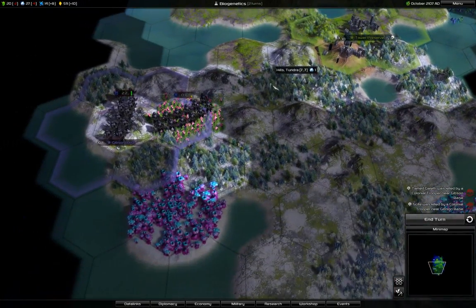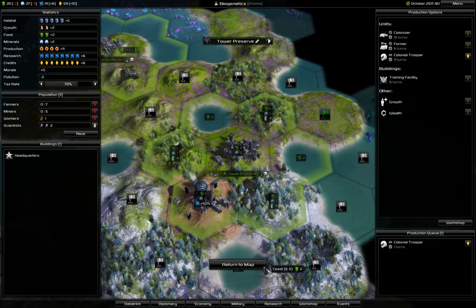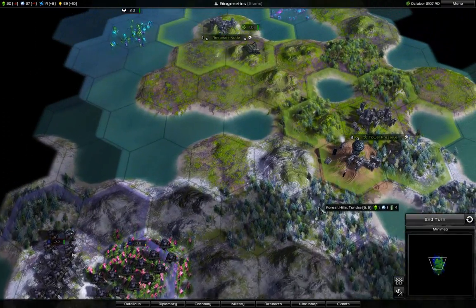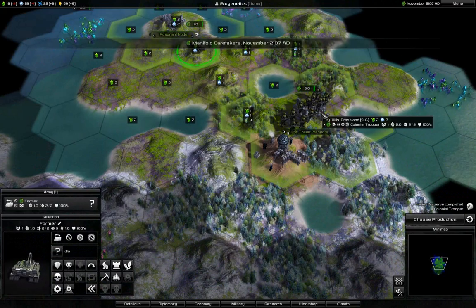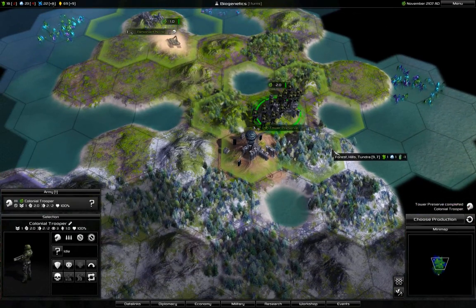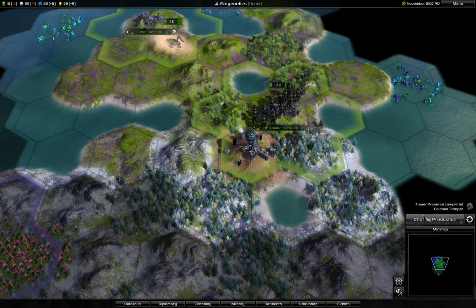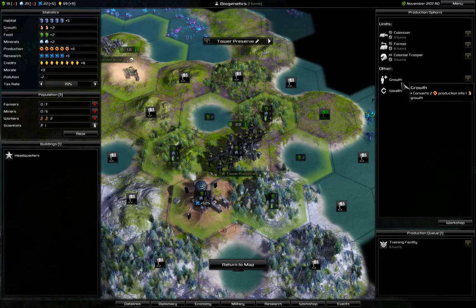At least I have a unit now to defend myself. I'll get over here, and I need this unit here. Training facility — let's actually increase my production output. I'm at war. Training facility gives me stronger units. I'm also building this next, and I'll move it in between for both of the cities. I'll run out of minerals relatively soon.